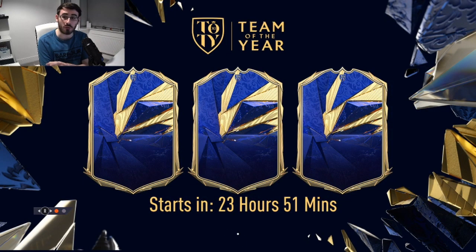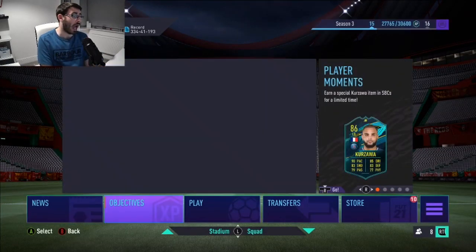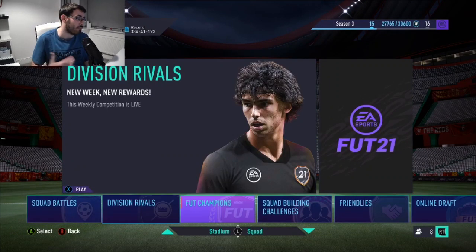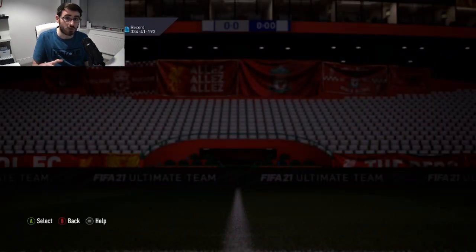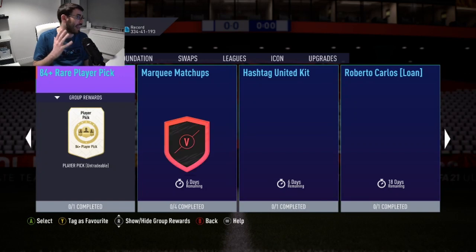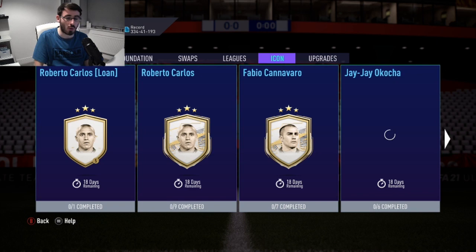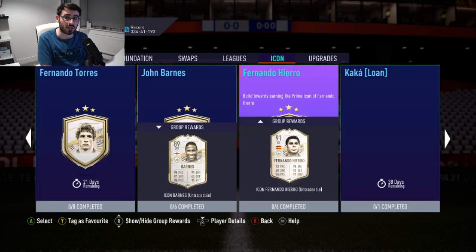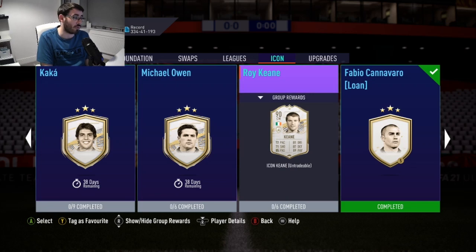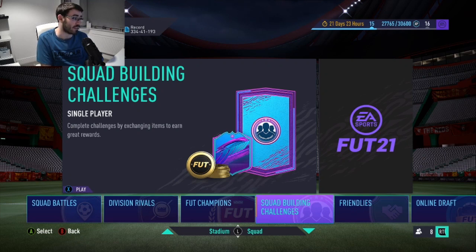There were no new icon SBCs today. I'll have a quick look to see if there are any icon SBCs before we finish the video. I am very excited for this Team of the Year. I'll do a video tomorrow explaining my whole plan. If you want to know what Team of the Year card I'm going for, it's Lewandowski — that's the card I want most. I'll do a full video tomorrow and over the weekend covering my plan for Team of the Year. We haven't been given any icon SBCs — I'm fine with that given Team of the Year is coming tomorrow.